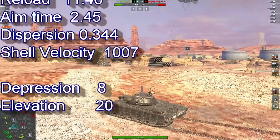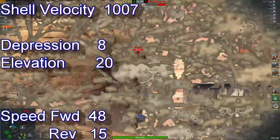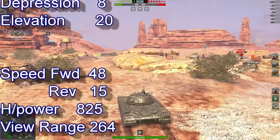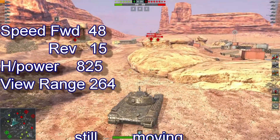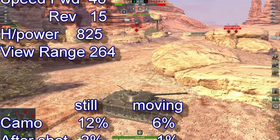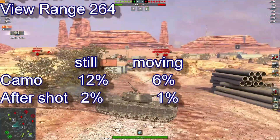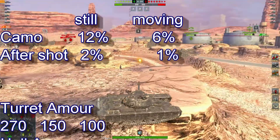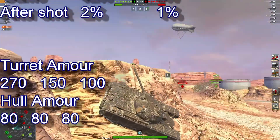Shell velocity 1007, depression 8, elevation 20, speed 40 to 48, reverse 15, view range 264. Camo stationary 12, moving 6, after shot 2 and 1. Turret armor 270, hull armor 80.